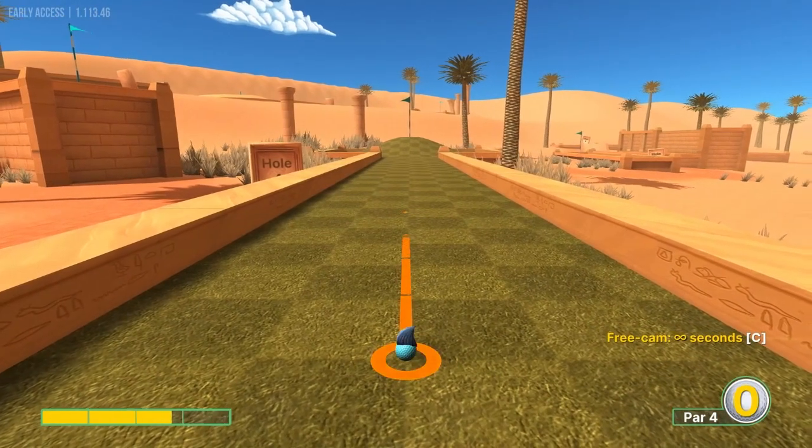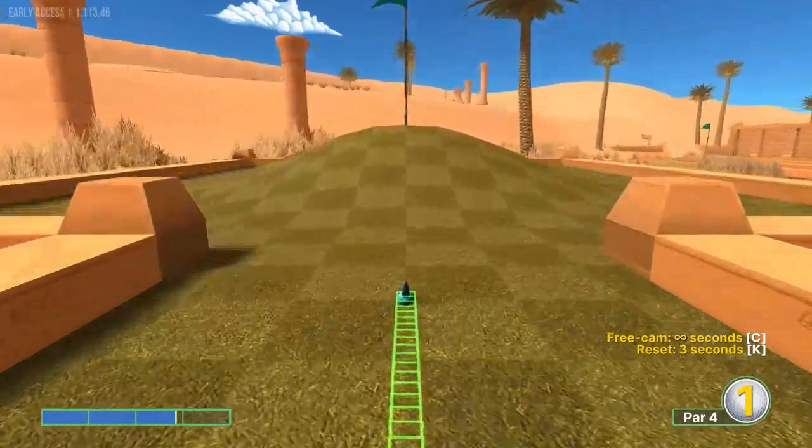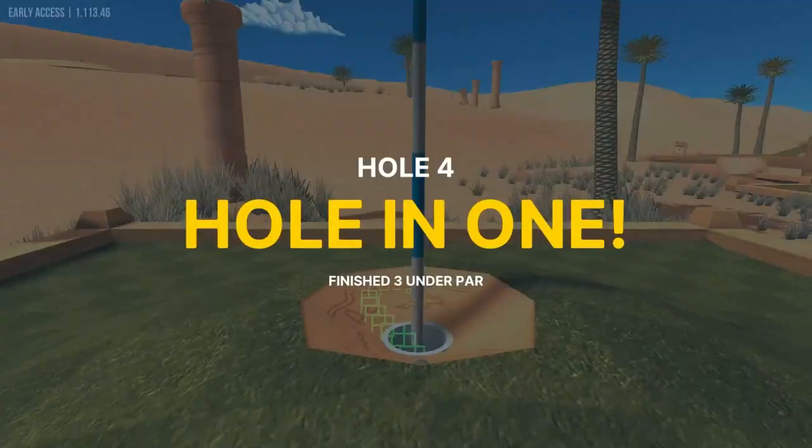Hole four: going to go 2.8 speed straight away for a hole in one.